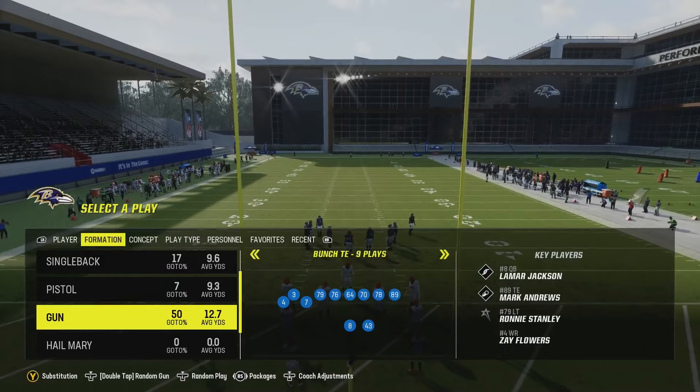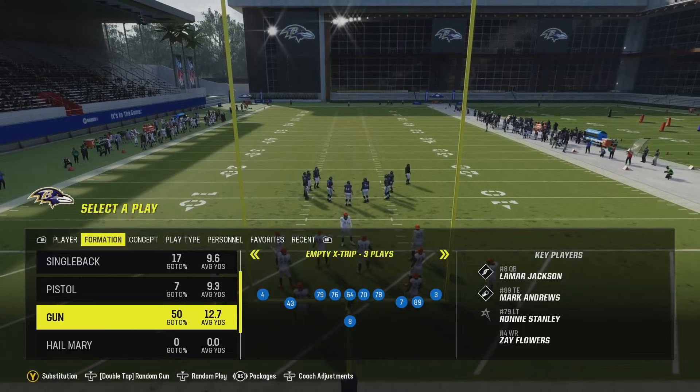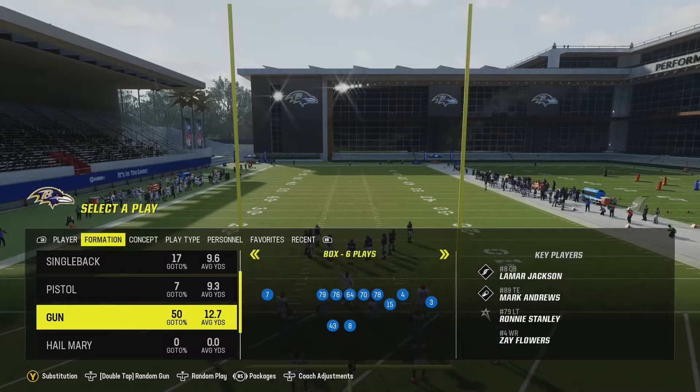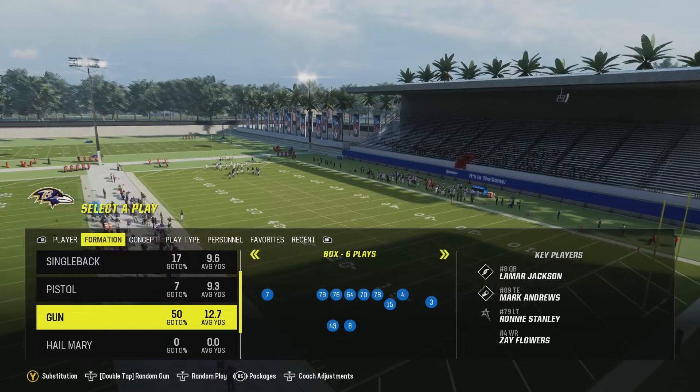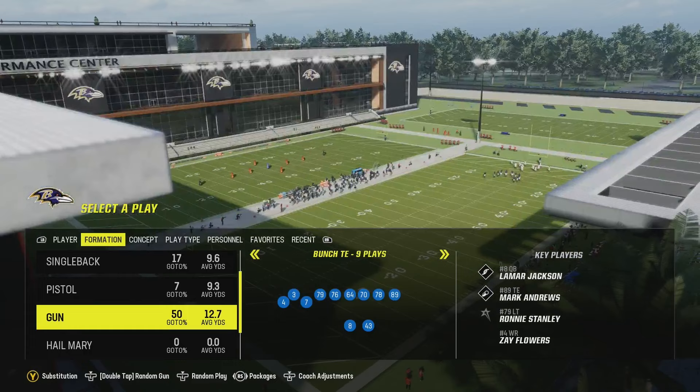Gun bunch tight end is going to be one of them. Bunch wide flex is going to be one of them. Trips tight end. You can do it out of any empty set like this one that has three wide receivers to one side. Trey wide flex. My next go-to is going to be the gun box — that's definitely my second favorite when it comes to running this scheme. You can run this in almost any trips setup, anything that has three wide receivers to one side.